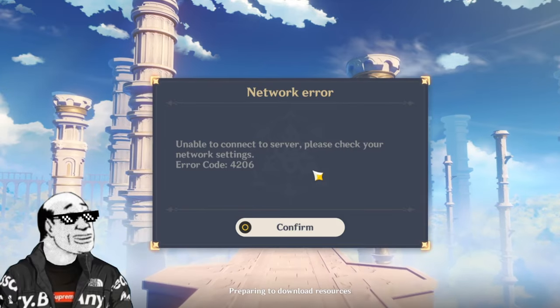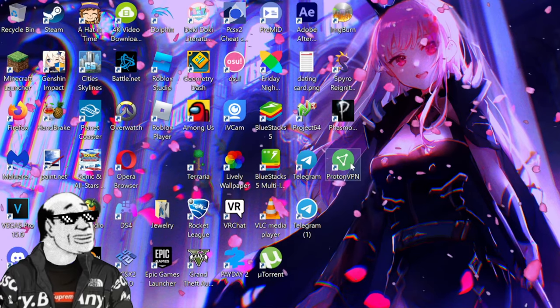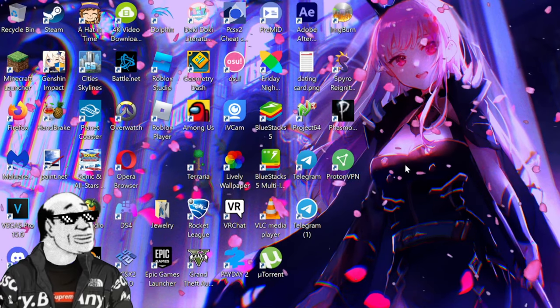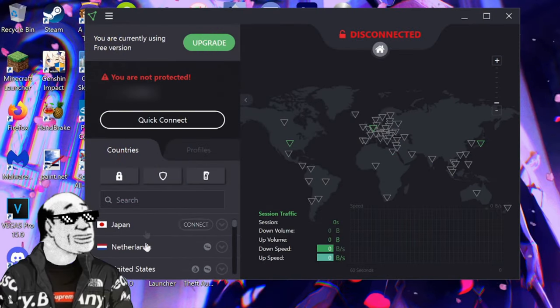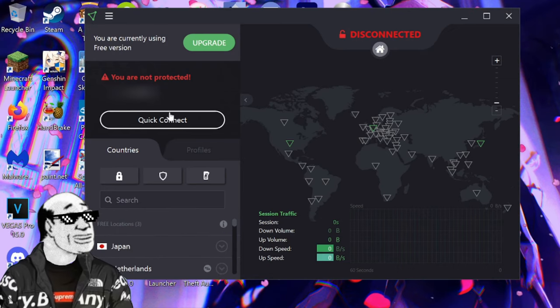If you're having this trouble too, here's the solution I've found: download a VPN. For me, I have ProtonVPN, and that seems to work just fine. I load that up and you can connect to any of these servers here. I've tested all three of these out and they work just fine.